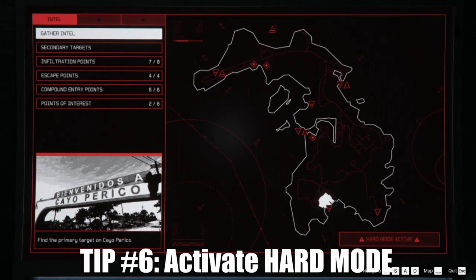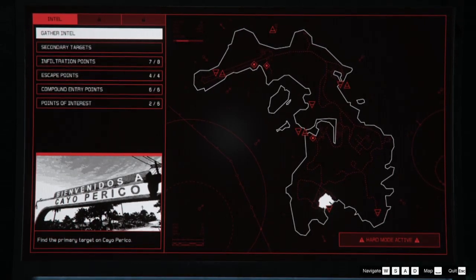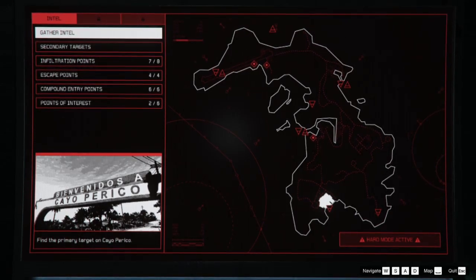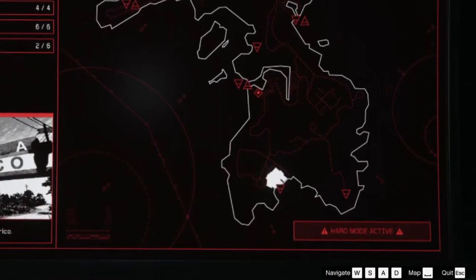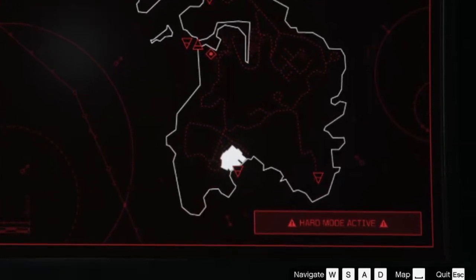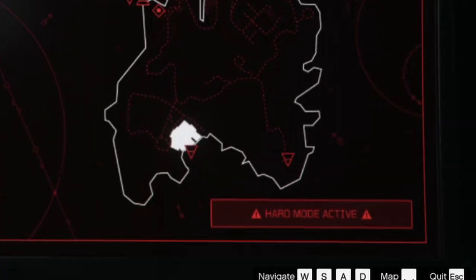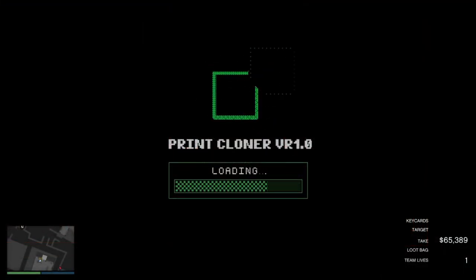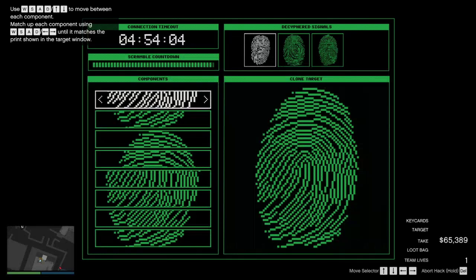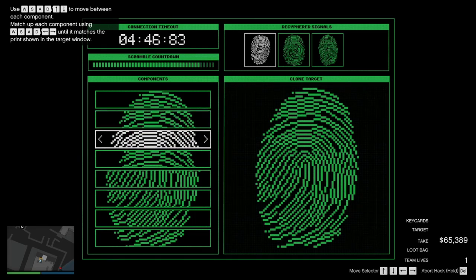Another tip: you can activate hard mode. It's a lot different from other heists — hard mode is activated right after you finish the heist, so the next time you do it hard mode will be active for a short time. You're going to want to start up the heist again right after you finish it to take advantage of that. You will get around a ten percent increase on your money, and it's not much more difficult — I think there's just an extra fingerprint scanner added.